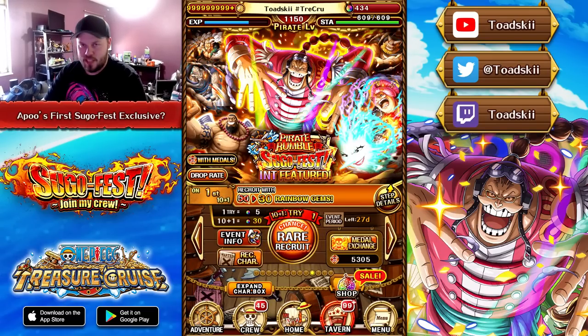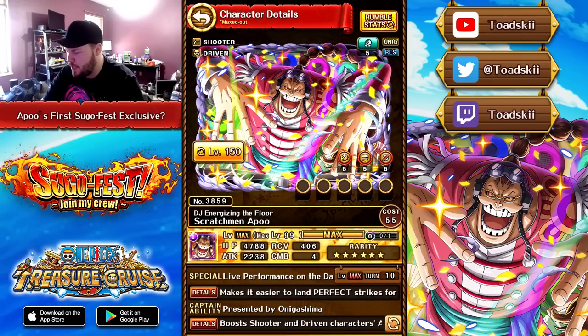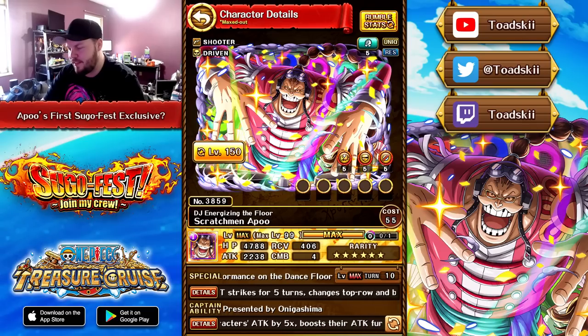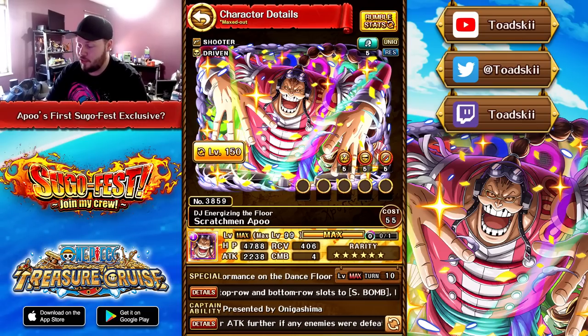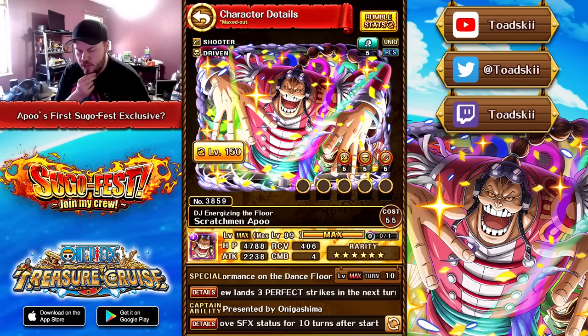Let's go through what this character does, because there's lots to discuss and I think he's actually super solid. Apu is INT, Shooter, and Driven — good class and type combinations. It is unfortunate that he is a Rumble Legend because he does not get access to super typing or super class, which I don't really understand. It's a Sugofest exclusive Rumble unit, very restrictive, very hard to get your hands on, so I feel like for the difficulty they are to acquire, they should have those effects that normal Legends get access to. A bit of a missed opportunity there.